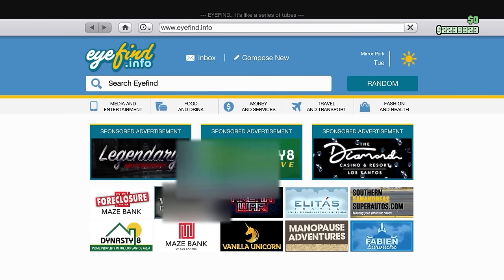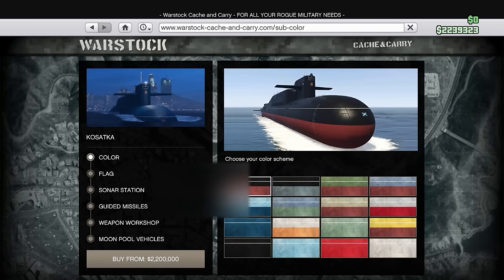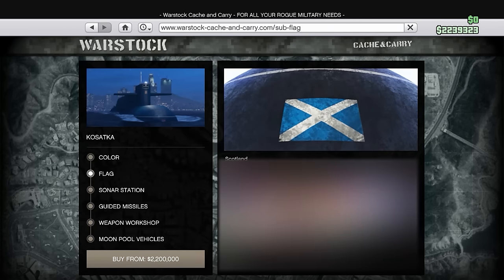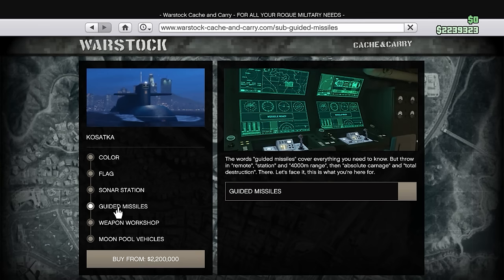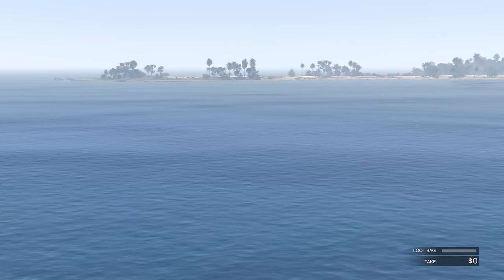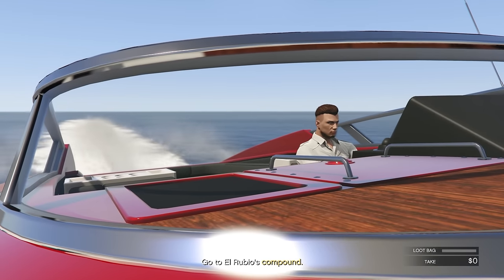Let's get into the first business — all of these businesses will be put in order of when I think you should buy them. The first one is the Kosatka Submarine off the Warstock Cash and Carry website for $2.2 million. You're going to want to buy this because it allows you to do the Cayo Perico Heist, which is the number one way to make money as a solo player or in general in GTA 5 Online.